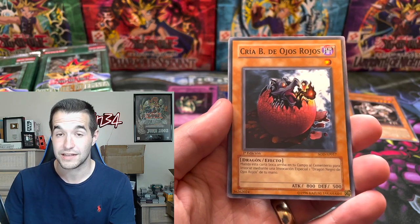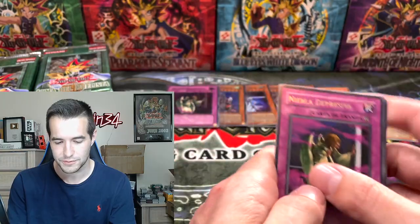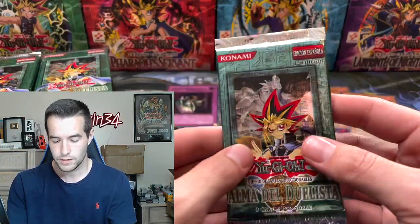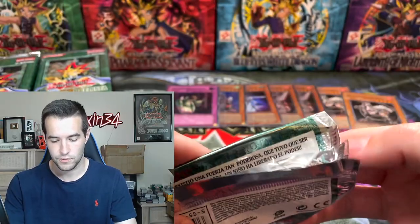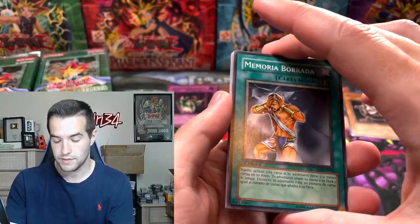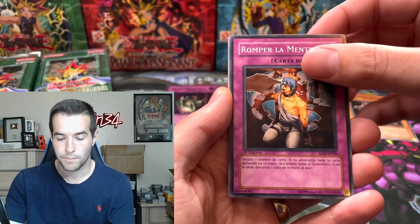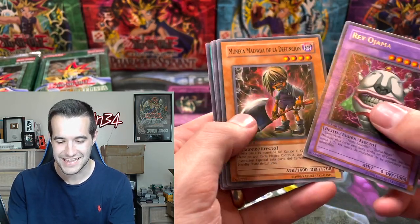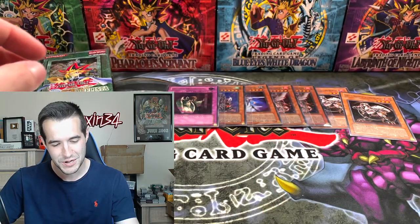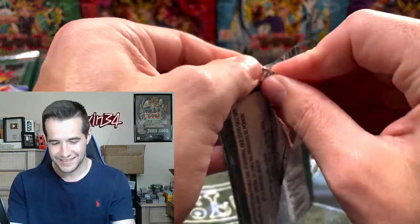So far you guys have got a pretty good haul. We got the regular rare now — many packs to go, lots of chances. Memoria, Hate Hang, Romper, Insecto, and the Ojama King. Ojama King is pretty cool — an ultimate rare Ojama King would actually be pretty awesome, I'd be down for that.